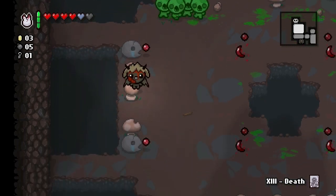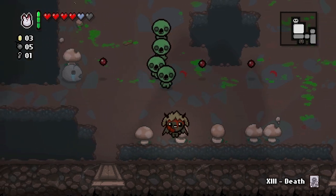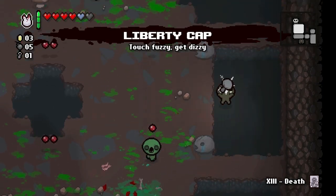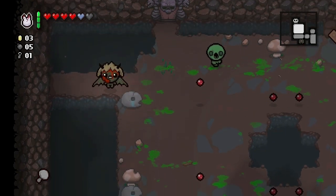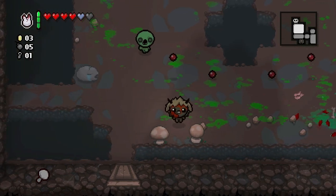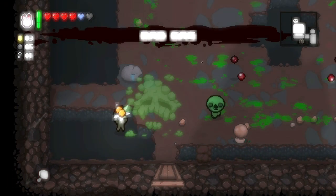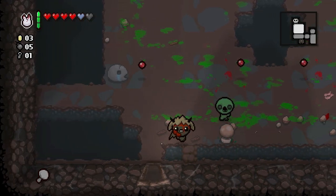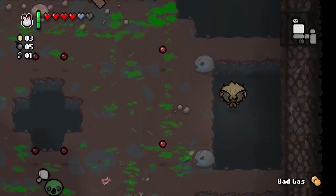Did they just hurt themselves with their own bomb? Let's pick up the mushroom — what does this one do? Full health pill — I like it! This guy blew up this mushroom and blew up these mushrooms too. What does this one do? Bad gas. Bad gas again — all right, so that's useful.